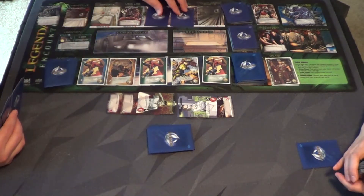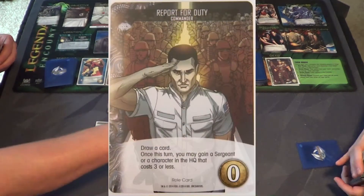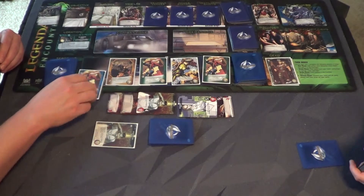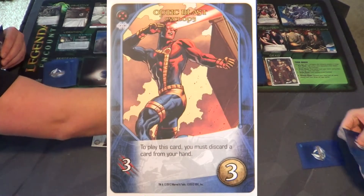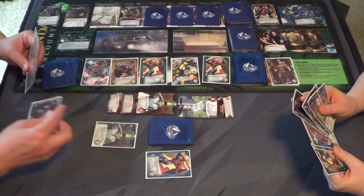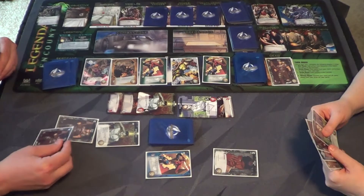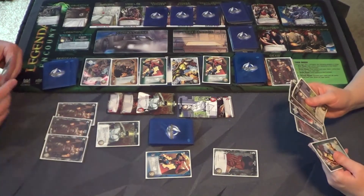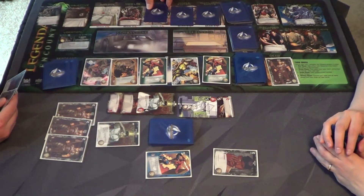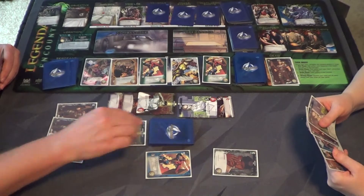Right off the bat I'll play my Report for Duty Commander — draw a card; once this turn you may gain a Sergeant or a character in the HQ that costs three or less. I'll take this Optic Blast Cyclops. Now I've got one, two, three — three attack. I could scan right here. One, two, three, four — I need to draw my card first.